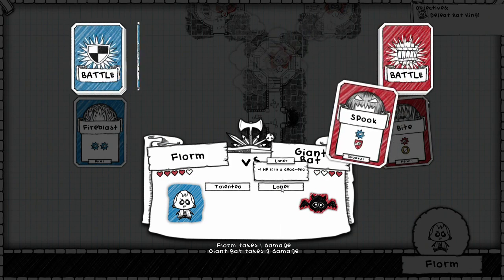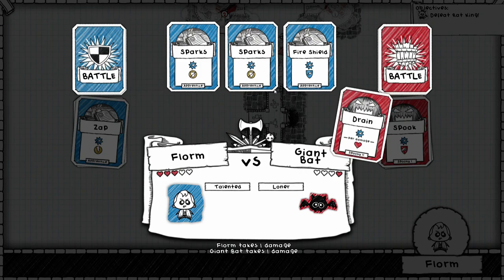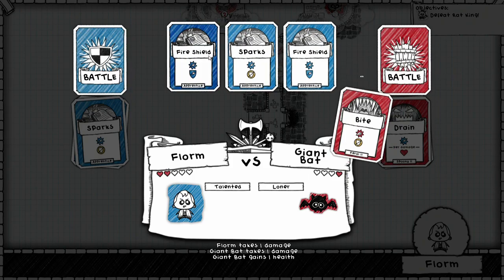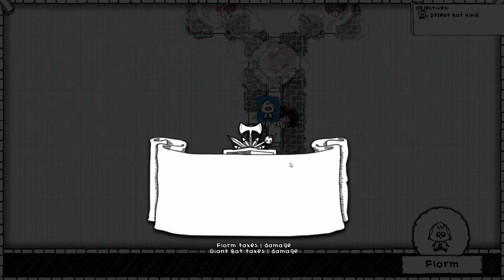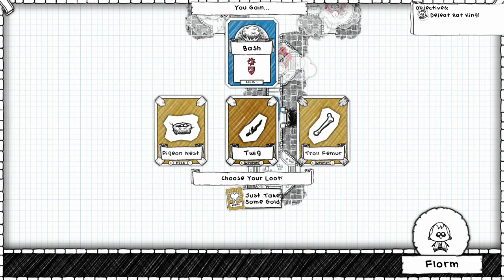I've seen Loner a couple of times now but haven't actually been able to take advantage of it. Although I should pay more attention to that — because I believe what we can do is... I probably should have saved that attack. Unblockable damage, but I think he's still going to drain some health back. He's got an unblockable of his own. What I should pay more attention to is the fact that we can see what sorts of characteristics the enemies have before we put them down.